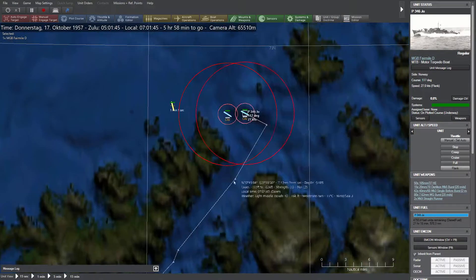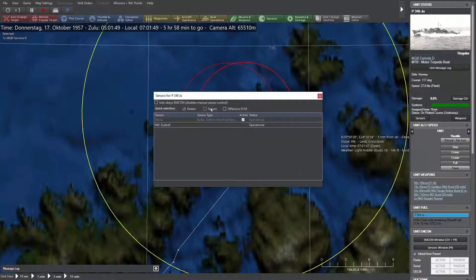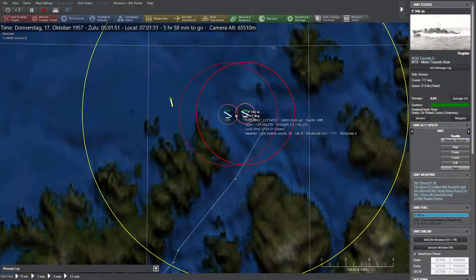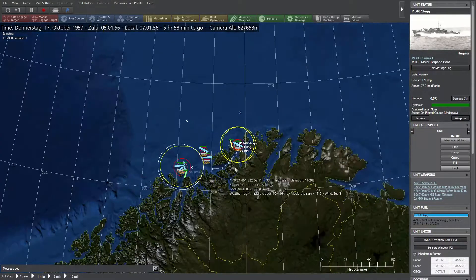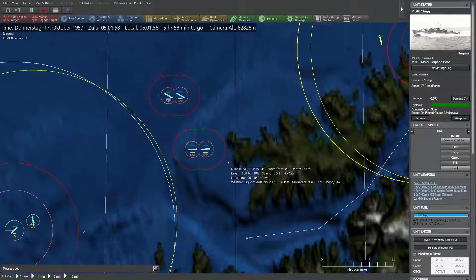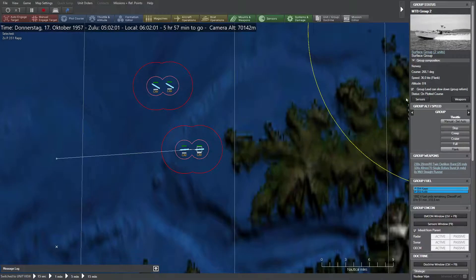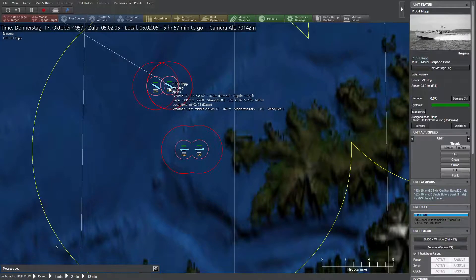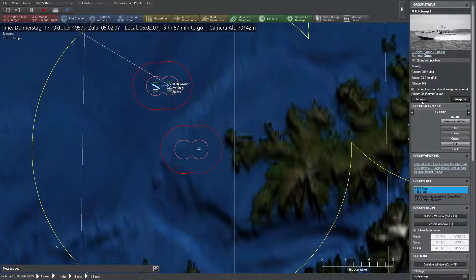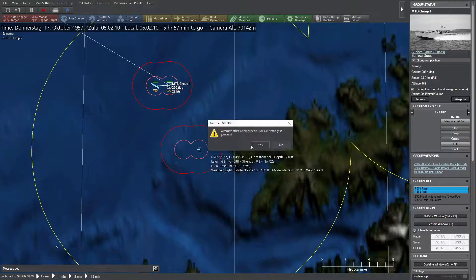Maybe I will detach this one too and let it move individually through this tiny channel on the other side. Go to flank speed — sensors on. I guess most of the enemy vessels do not have their radars active at this time.